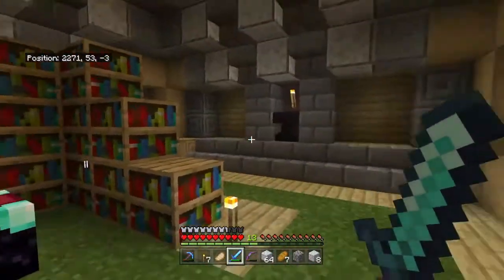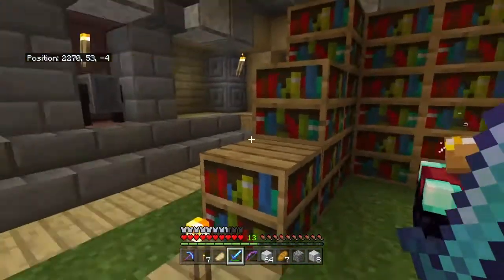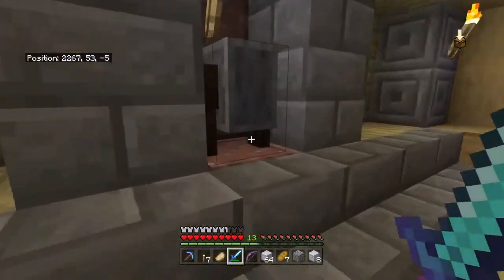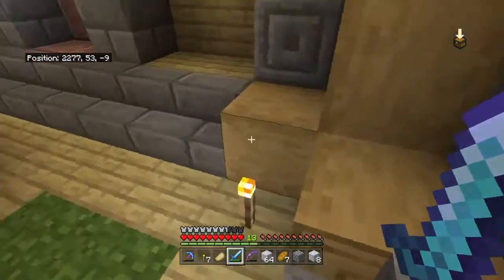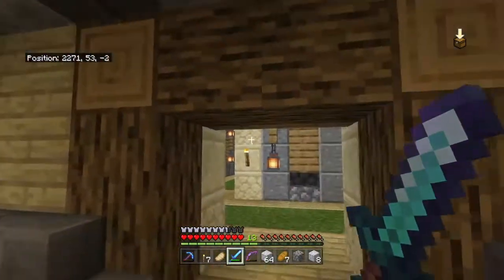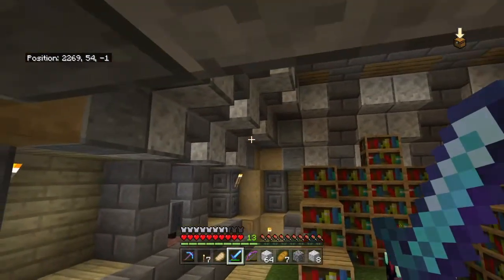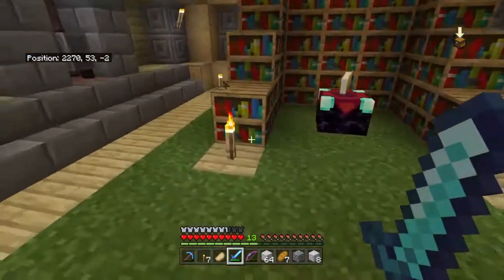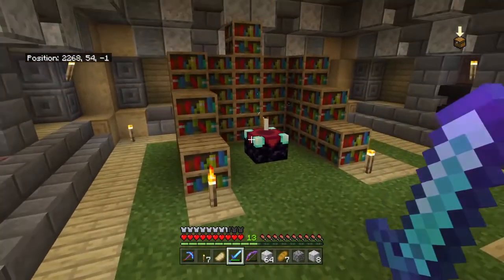Here we've got our enchantment table area with books and all that. The enchantment setup works — I've got my disenchanting table where I can disenchant some armor or something I'm never going to use but I can claim the experience from it. We've also got our anvil here. The enchantment room looks a bit off as a city — I'll probably sort that out in a future episode.